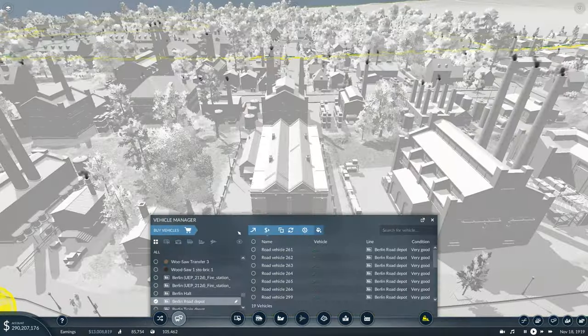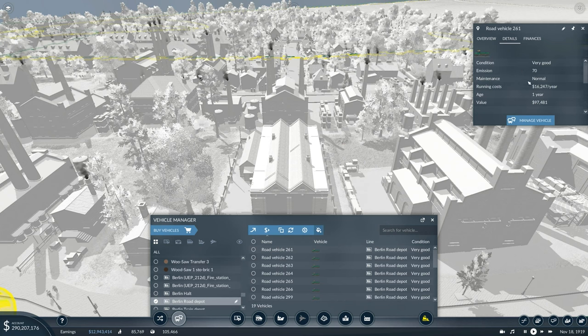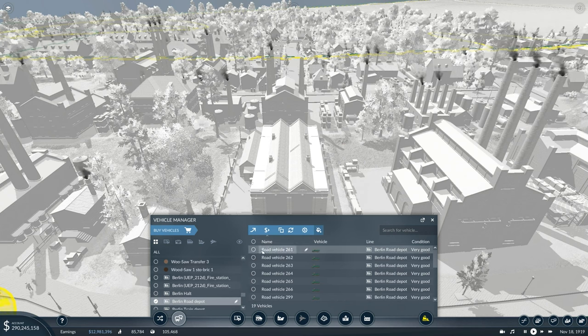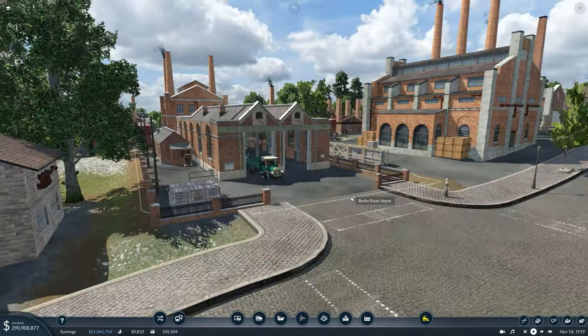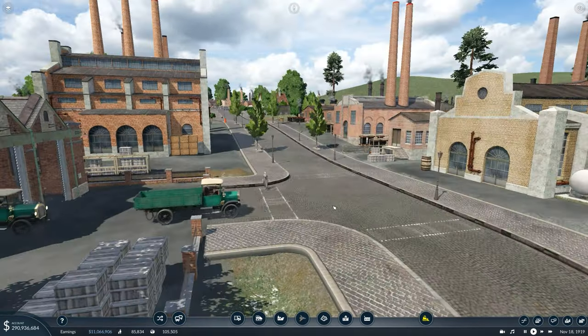Let's go into our depot and pull some out. This vehicle carries weapons - great. I'm going to get six of these and they're going to go on the line we just made. Out they come - these guys are going to grab the ammo and take it to the battleground.